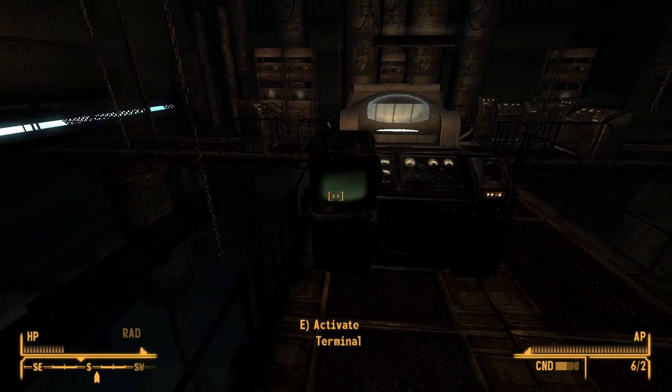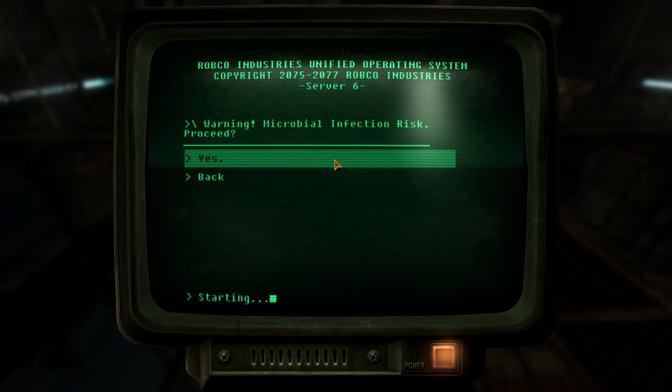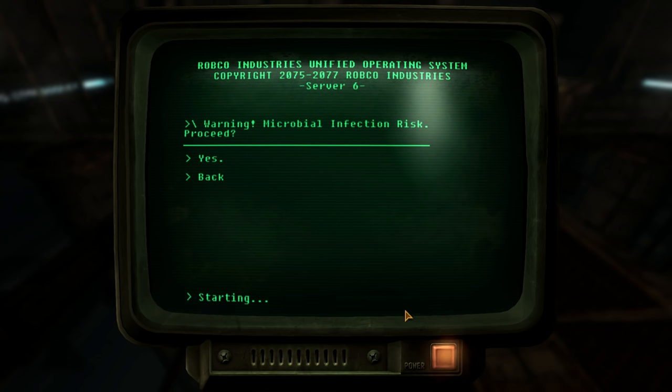We find no option to interact with this pod, so heading back to the terminal inside the console, we find one option to unseal the life support chamber. Warning — microbial infection risk! We proceed, to please Kaisar.